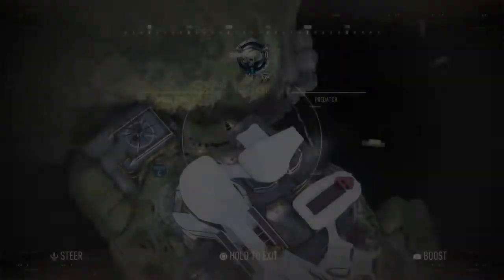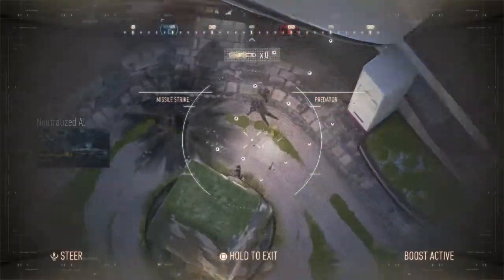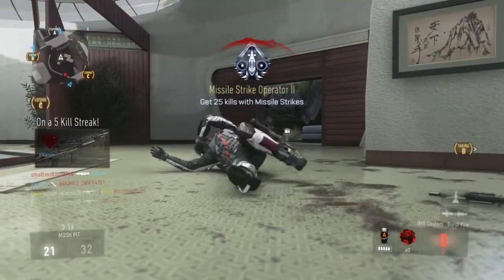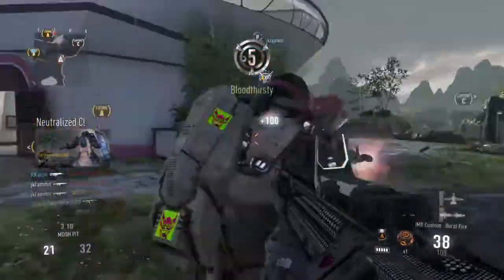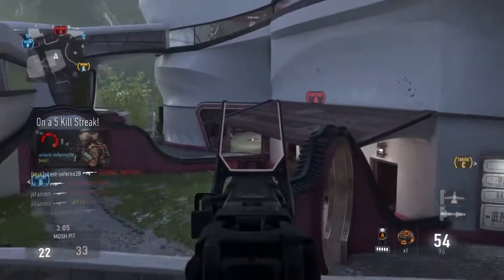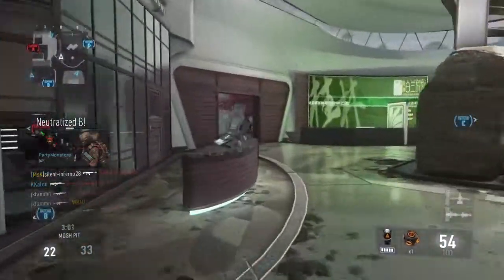Friendly missile strikes inbound. Losing Alpha, we lost A. Enemy taking C, we lost C. B secure, we lost A. Z secure.